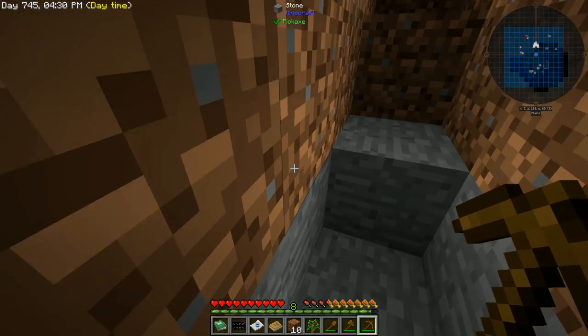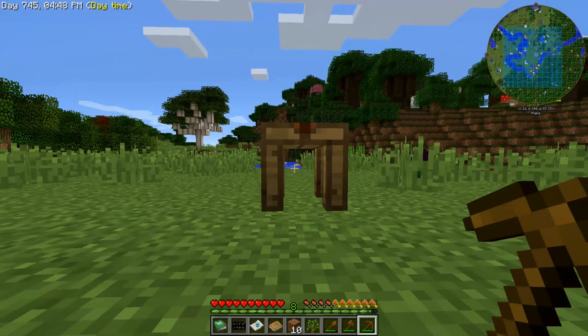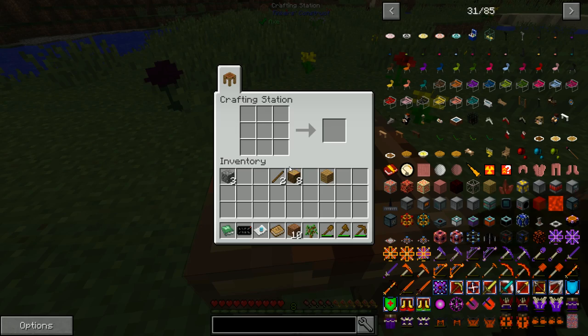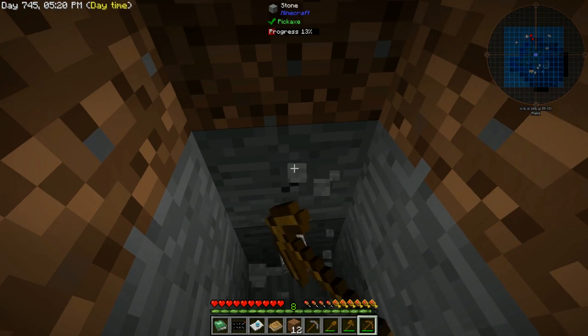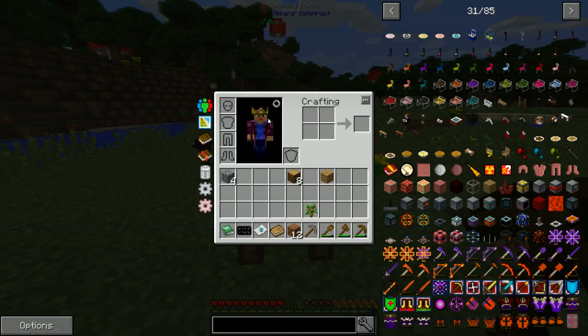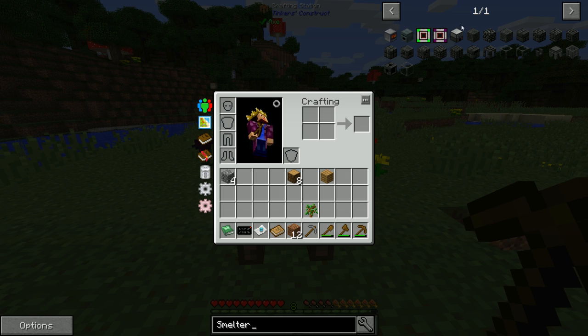What we're going to work on today is start off with some mining, get enough stone to make a pickaxe, and my goal is to get some early game ore doubling automated and up and running. I'm not going to use the traditional methods like a pulverizer or SAG mill — I want to play around with Actually Additions, a mod I haven't touched much. I want to start by getting a crusher and a powered furnace from Actually Additions.